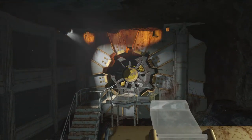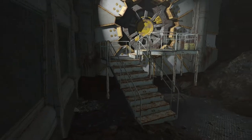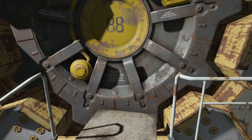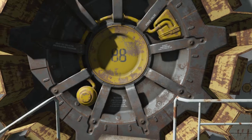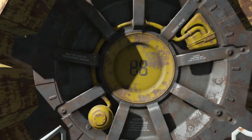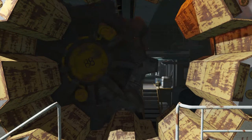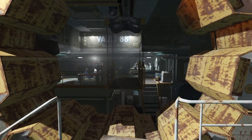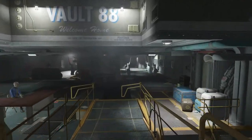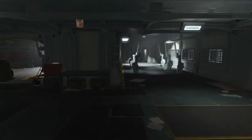The backstory for Vault 88 is that it was an unfinished vault when the bombs dropped. There was an overseer in charge — I believe her name was Barstow — and she had a series of experiments she was not able to conduct because the bombs fell and the vault was buried underground. Once you pick up the Vault-Tec radio frequency on your Pip-Boy, you can come help out, conduct the experiments, and then get the vault as a settlement.